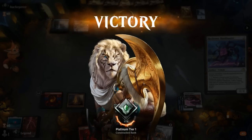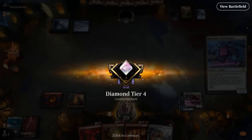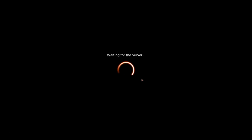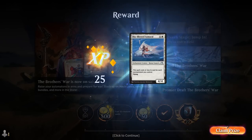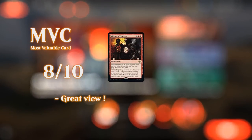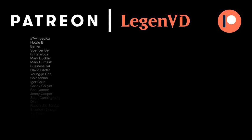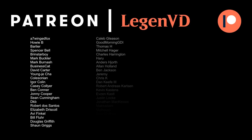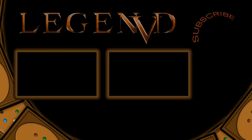We get to rank up to Diamond. This mono-red Visions of Phyrexia deck seems to be working out quite well — it's got plenty of answers to creature decks but can also grind against more controlling strategies, and Unlicensed Hearse helps in the Mono-Blue matchup which can otherwise be pretty tough. That's going to do it for today's gameplay video. Thanks for watching, hope you enjoyed, and as always have a nice day. Also a big thank you to all my patrons, and you can become a patron yourself at patreon.com/legendvd.